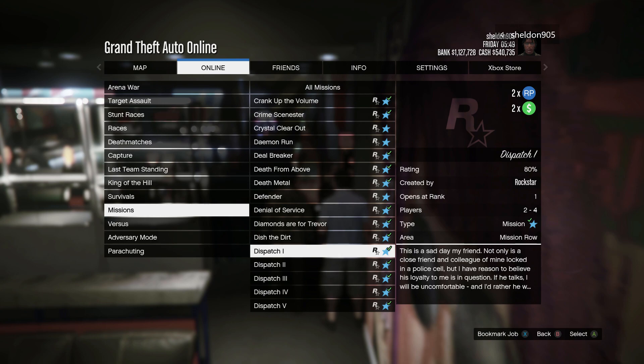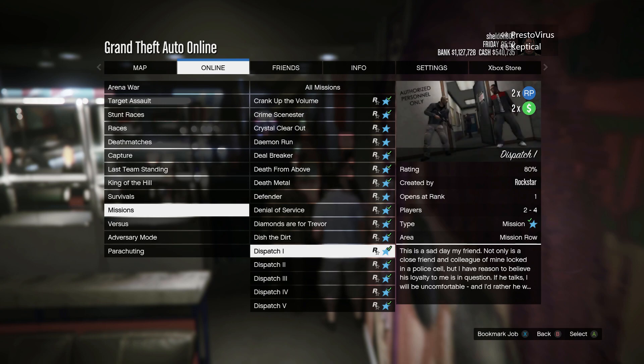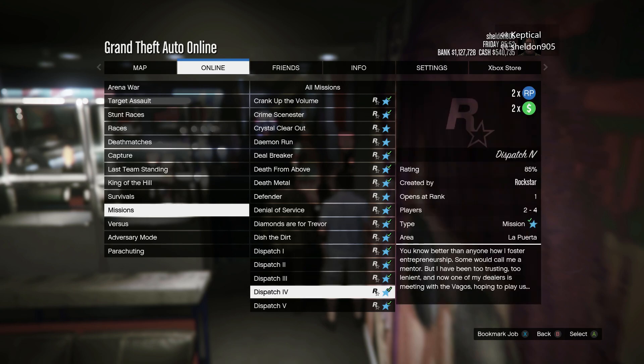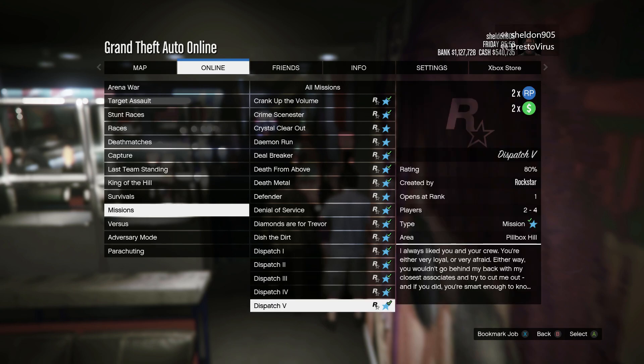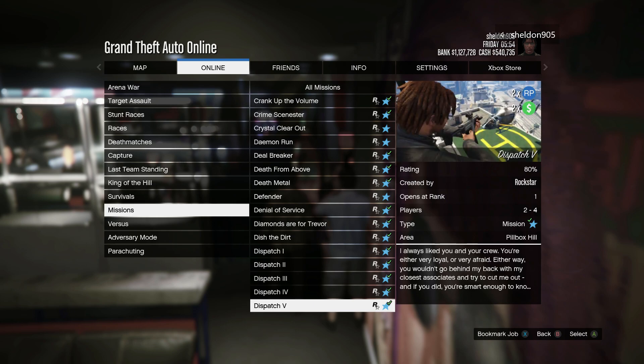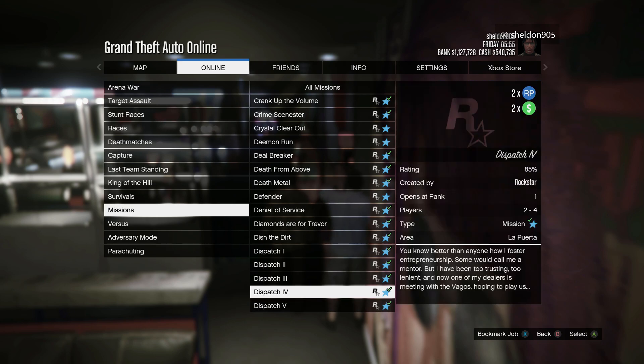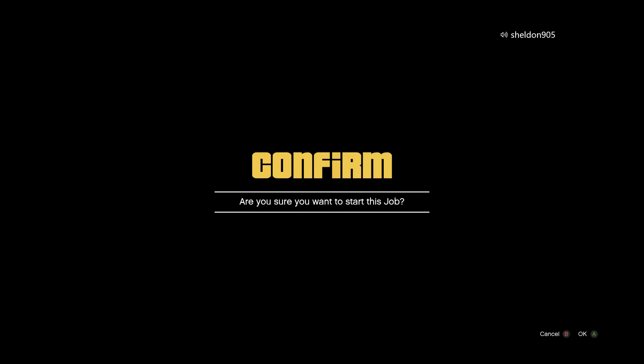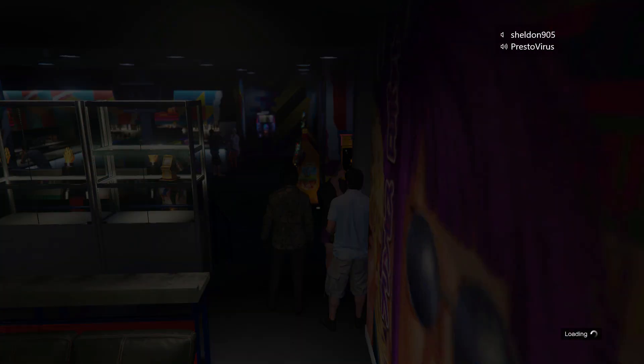For this specific video we're going to be using Dispatch as our mission to help us grind money fast in GTA 5 Online. My favorite Dispatch missions are Dispatch 3 and the one where you have to blow up the three trucks. These two missions are very simple, and Dispatch 3 is what I'm going to be starting with.